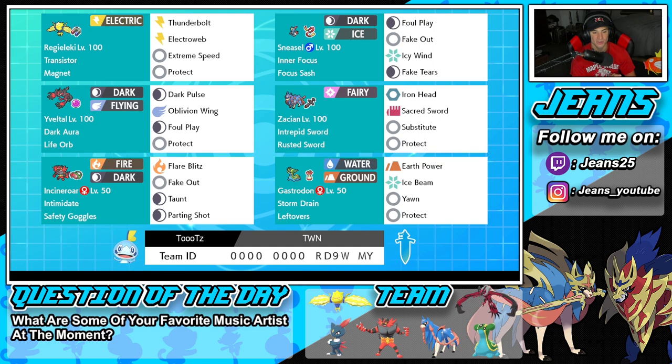Fourth Pokemon on the squad is going to be Zacian. It's got Intrepid Sword, Rusty Sword, and this is the Substitute moveset. Usually most Zacians rock with Play Rough, but I've been using Substitute a lot recently and it's actually really good, especially if you can get the sub set up. Zacian can just dominate the battle from there. It also has Iron Head, Sacred Sword for coverage, and then Protect for its fourth and final move.